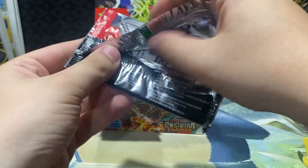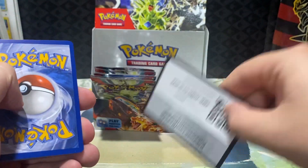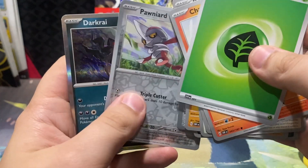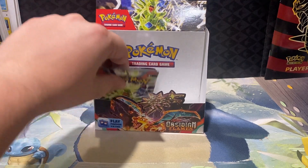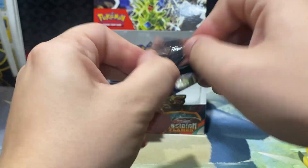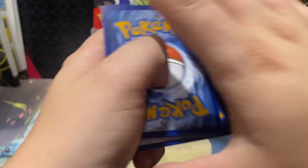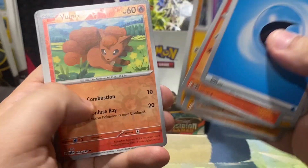Last home stretch of this box. At this point the only thing we really have left to get is Darkrai. Darkrai had a really good art in the set right before Scarlet and Violet — a really good Darkrai art for the illustration rare on that one.